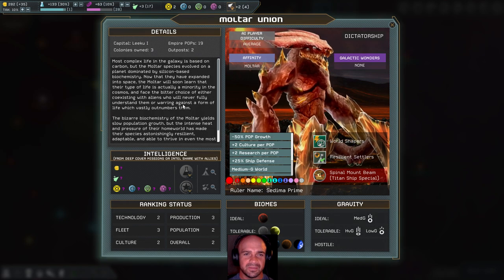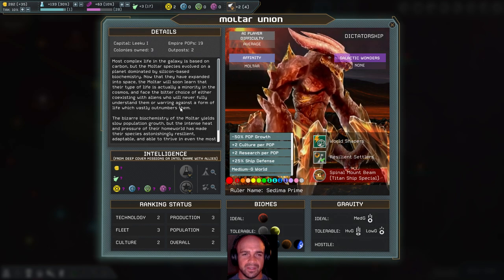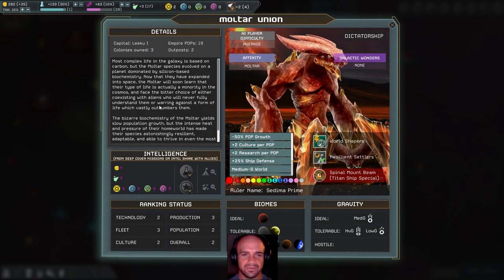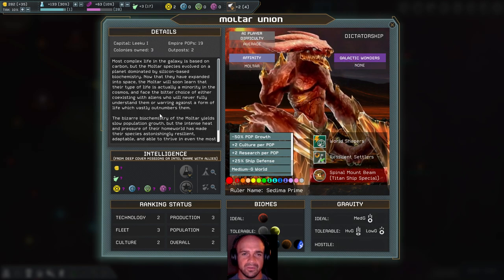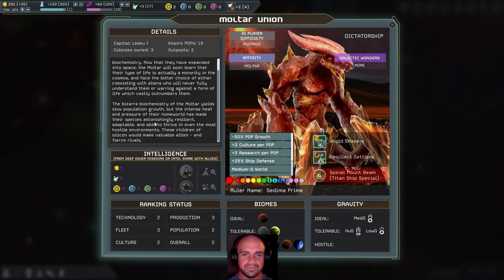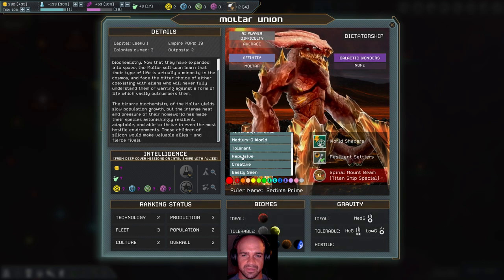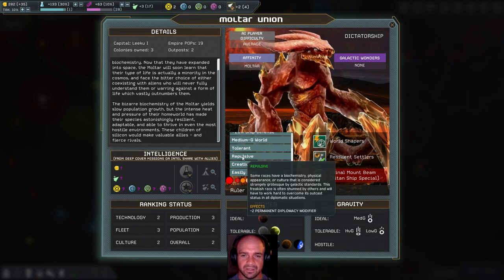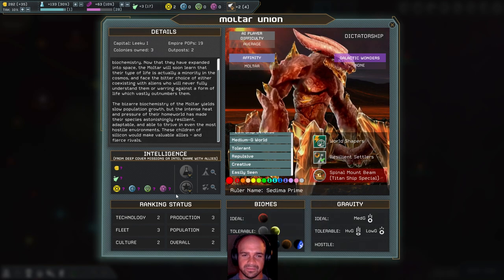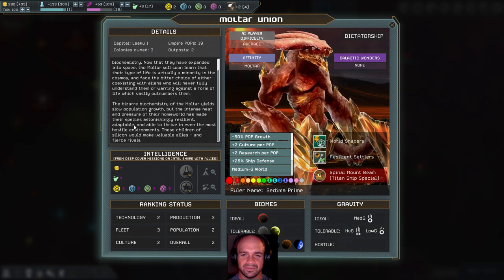Most complex life in the galaxy is based on carbon, but the Maltar species evolved on a planet dominated by silicone-based biochemistry. Now that they have expanded into space, the Maltar will soon learn that their type of life is actually a minority in the cosmos and face the bitter choice of either coexisting with aliens who will neither fully understand them, or warring against the form of life which vastly outnumbers them. So they're tolerant — but they have a negative diplomacy modifier.